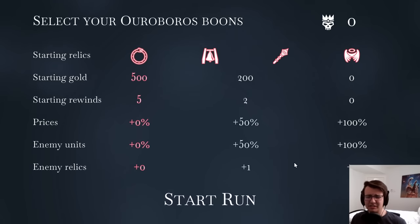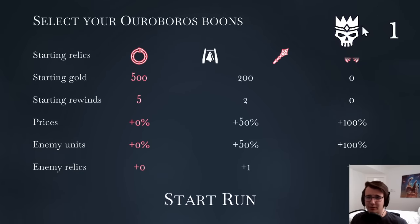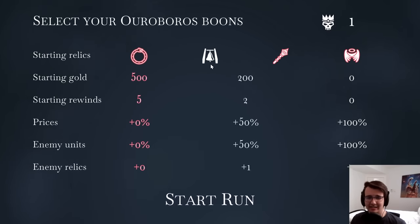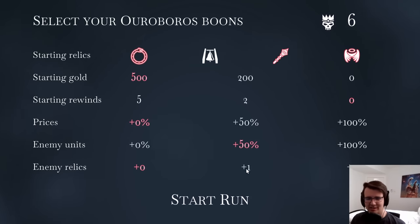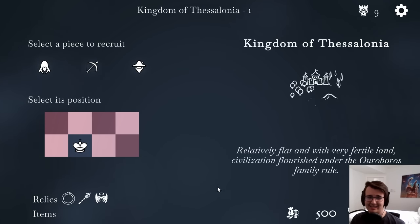Welcome back to Ouroboros King. I now get to choose how I make my runs harder. Every difficulty modifier I do increases the rating, so I can go without the starting relic that dings when I'm in check. I could also go without any starting rewinds. I can do 50% more enemy units and one enemy relic. Modifier of nine — that seems reasonable.